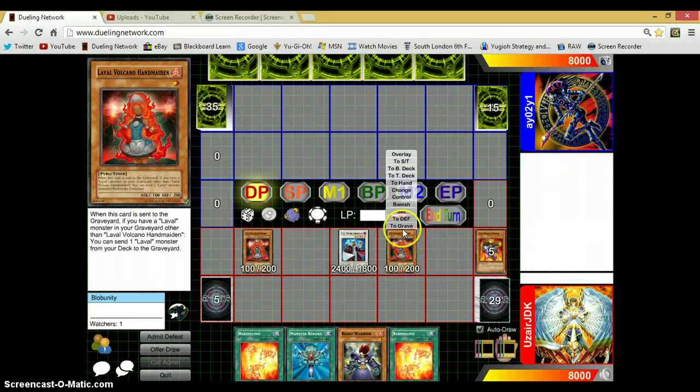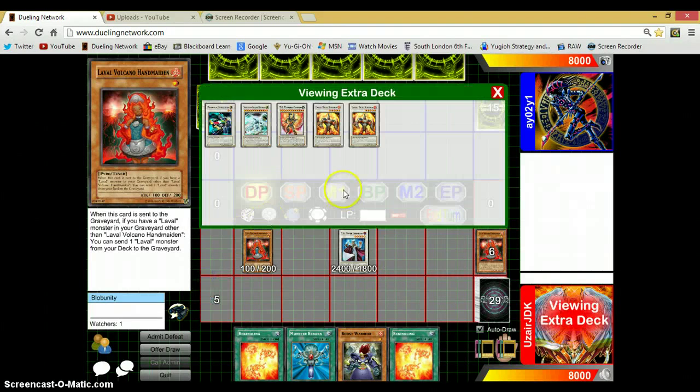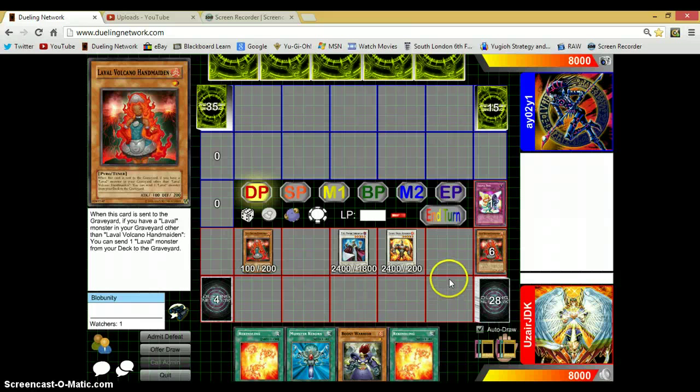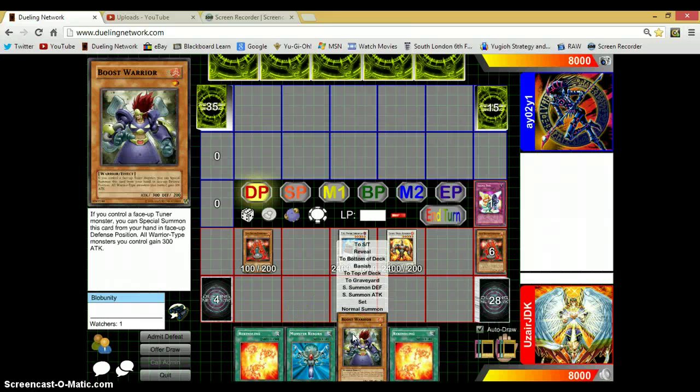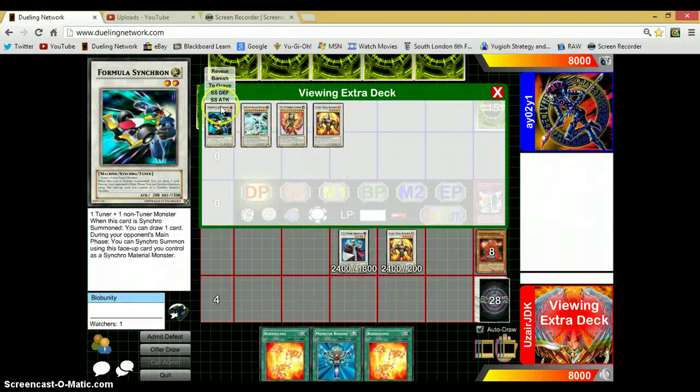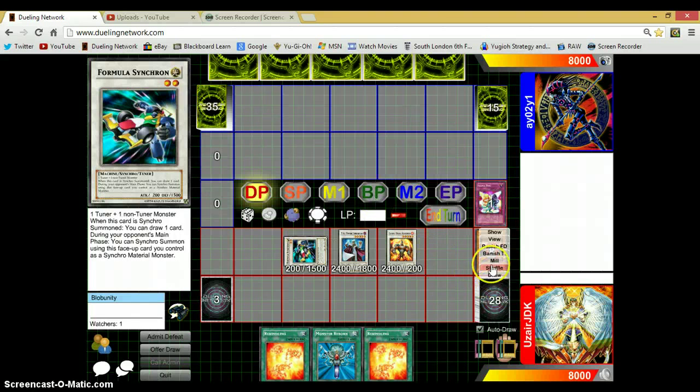First let's synchro a second Cannoneer and second Handmaiden for a Larval Duel Slasher. Next I'm going to special summon Boost Warrior. You can actually normal summon him for this combo to work, but you're going to get another starting hand so you might want to save that normal summon for later. Now we're going to synchro summon for a level 2 Formula Synchro. When he's summoned we get one draw and Hyper Librarian gives us another draw — 2 cards drawn.